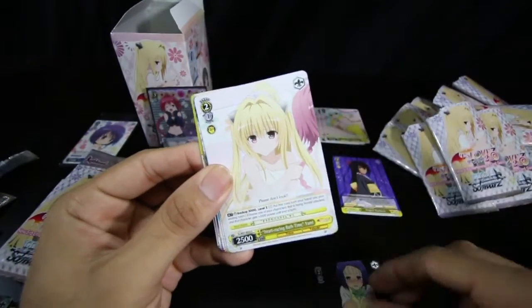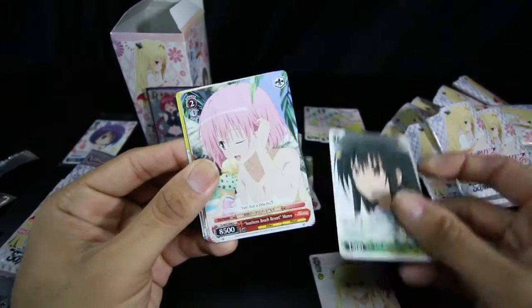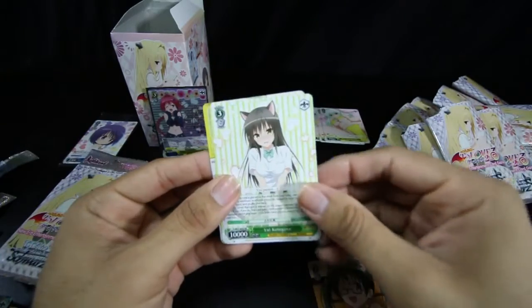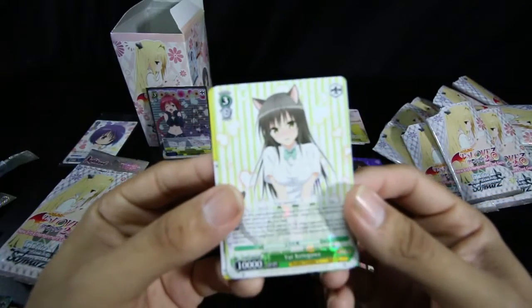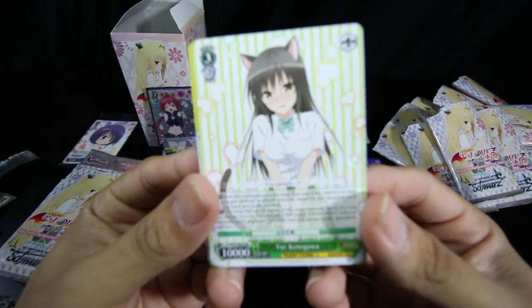In a Pinch Haruna, Bathtime Yami, Yui, Momo, Nana, Sawada, and Yui the Level 3 — Yui Kotegawa.